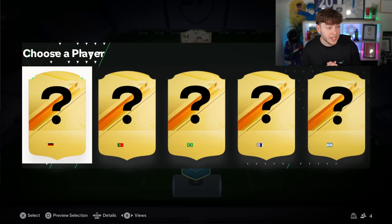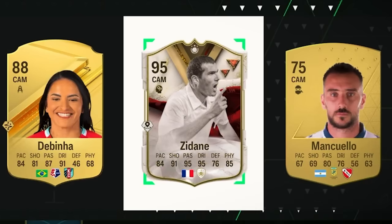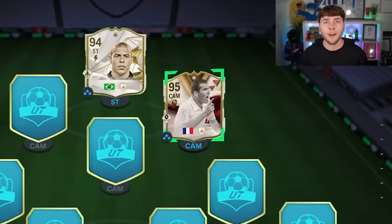Moving on to the CAM. Can we get another icon? There is another icon — I think it's a French icon at the CAM position. This could be Zizou. I'm obviously going to go for the icon. Let's find out if it's Zidane. We have got Zizou — I am absolutely taking Zidane and putting him in our team.